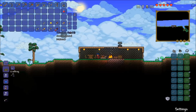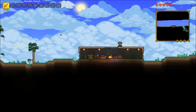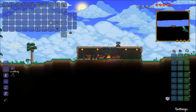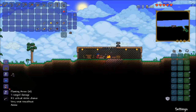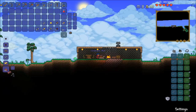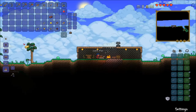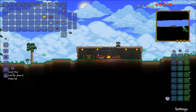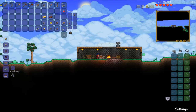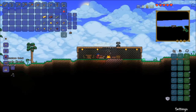We got this ore called Crimtane. I made a furnace in between episodes but haven't smelted them into ingots yet, so I'm going to do that now. I got one ingot from that — oh, it costs three ore each? I didn't know that.